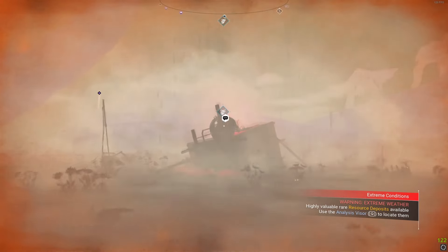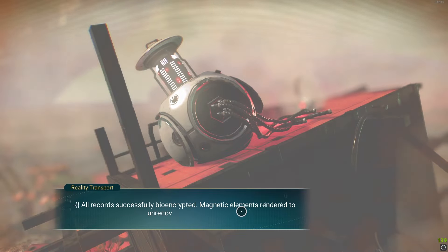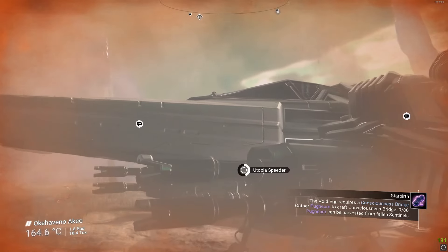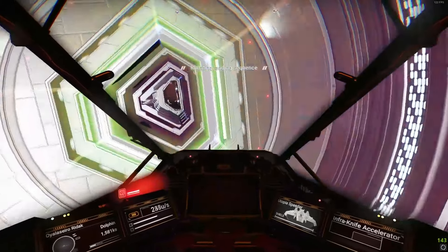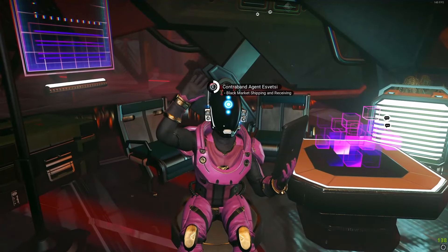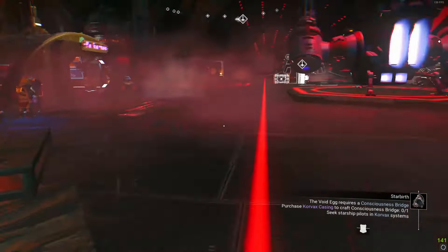You're free to grab other resources at the freighter, but if your primary focus is the living ship just grab the hexite and continue. For pugnium, you can attack sentinels or head to the space station. Since I'm in an outlaw system, there's almost always pugnium available at the black market trader. Just head to the black market guy and spend some credits on pugnium.